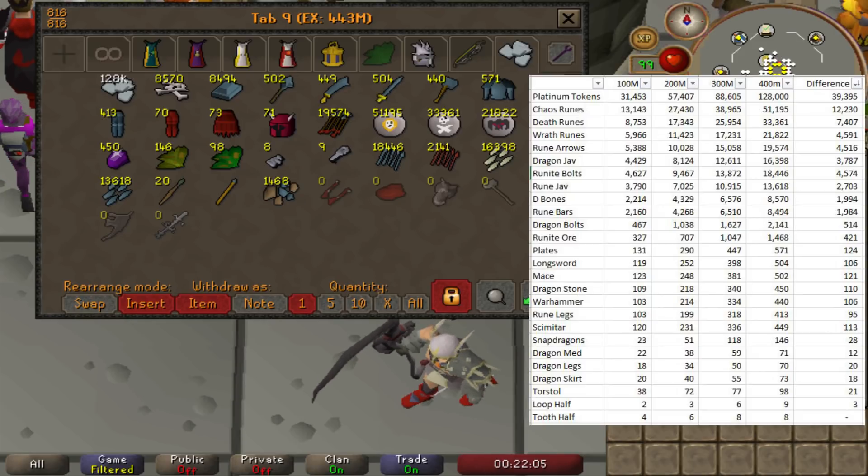Dragon bones went up from 6,576 to 8,570. I want to remind you that the dragon bones and runeite bars don't match up because a lot of people coming here on slayer tasks actually decide not to pick up their dragon bones, so when those are laying on the ground I go ahead and pick them up — it's around 2,500 GP each and there's no reason not to. That's why you see the disconnect between dragon bones and runeite bars. Runeite ore is also holding a lot of value with a 4.7 million increase from last episode, and runeite plates are another 4.7 million increase as well.